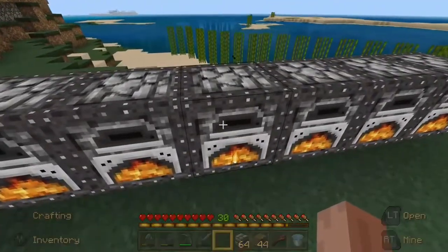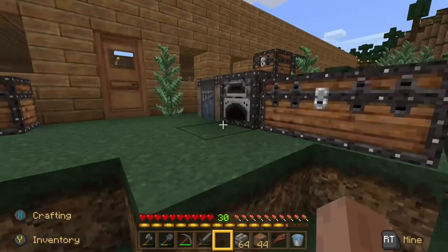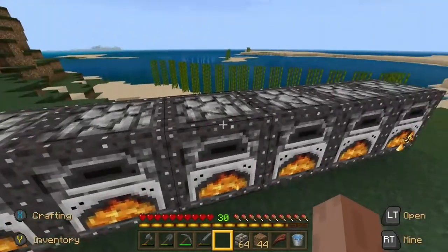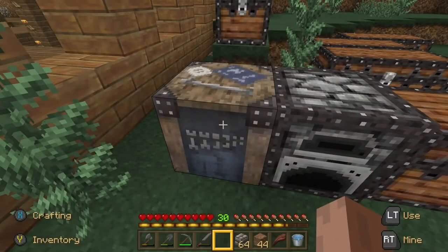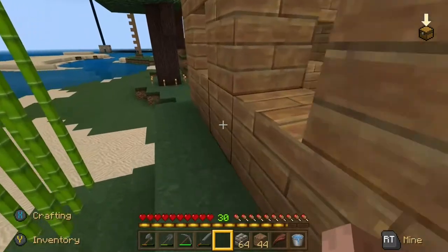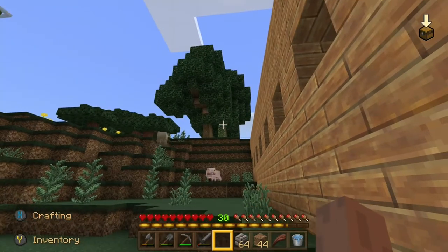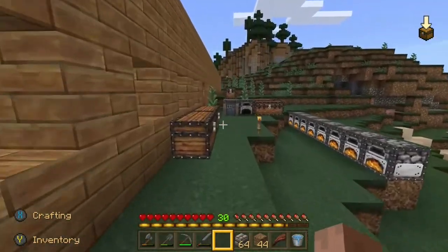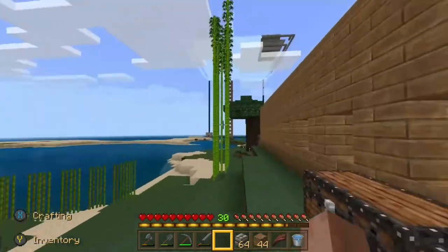I do also have a bunch of furnaces which are cooking more cobblestone into stone. If you haven't seen any of the prior episodes, basically what I've been doing is going to the quarry, gathering a whole bunch of cobblestone, taking the cobblestone to the furnaces, cooking the cobblestone back into stone, then coming over here to this crafting table and turning the stone into stone bricks. And occasionally I have to go over to my various tree mines — even though it's not really mining in the traditional sense — to harvest wood to fuel said furnaces and make charcoal for torches.